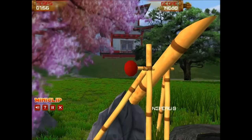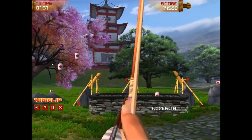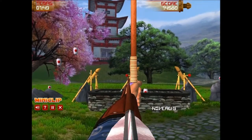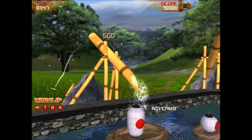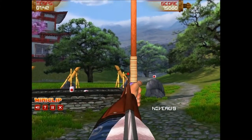Il y a certaines mécaniques à prendre en compte. Par exemple, ces éléments-là permettent de faire monter l'eau pour pouvoir, après, atteindre les cibles.